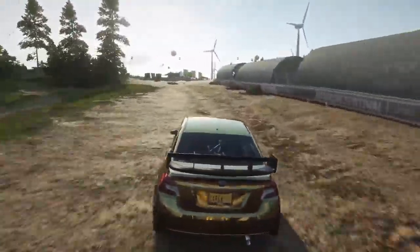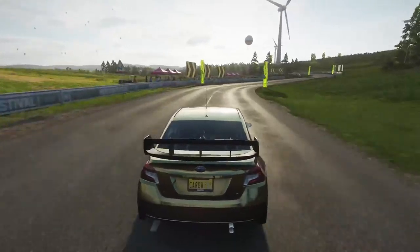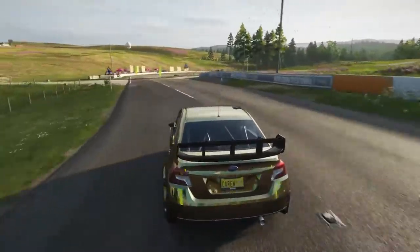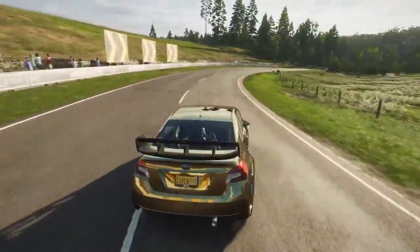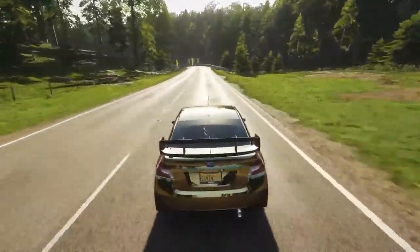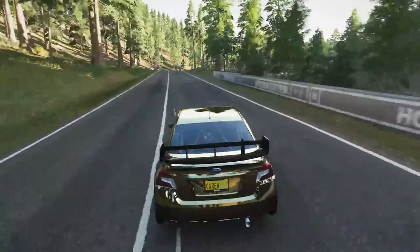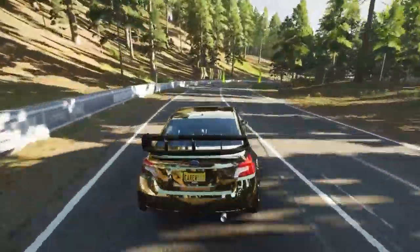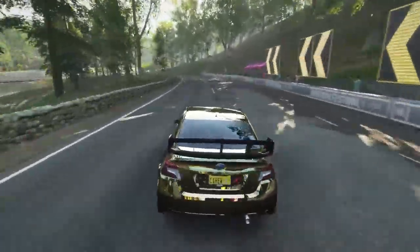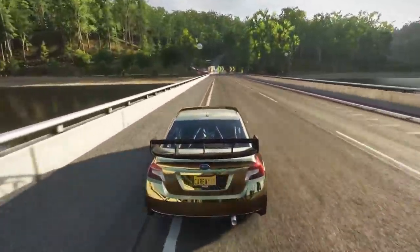I can hear their engines back there. Now we go onto the street. Good drift there. This car's got a maximum speed of about 230 miles an hour, but it's untuned. This car is beautiful — look at the reflections, it's just amazing graphics.